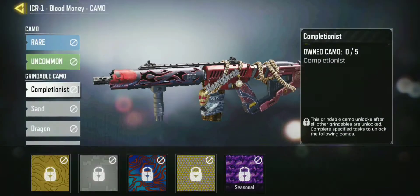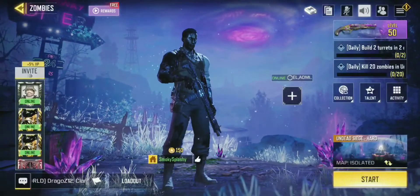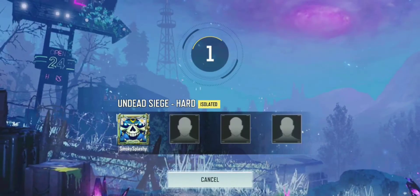For example, I want to get Aether on this one. As you can see, I already got two points, so I'm almost there. And then you load into a match.